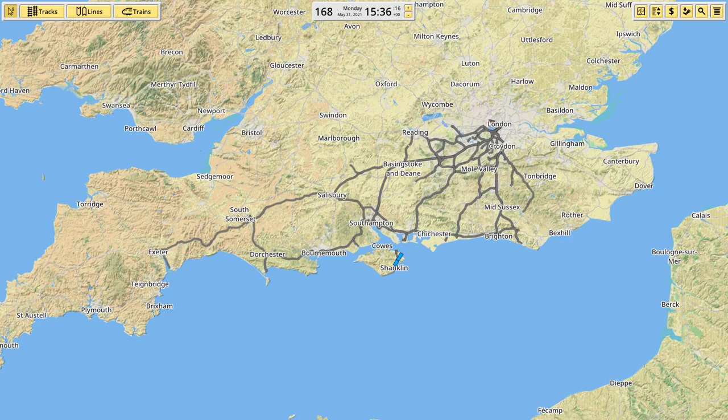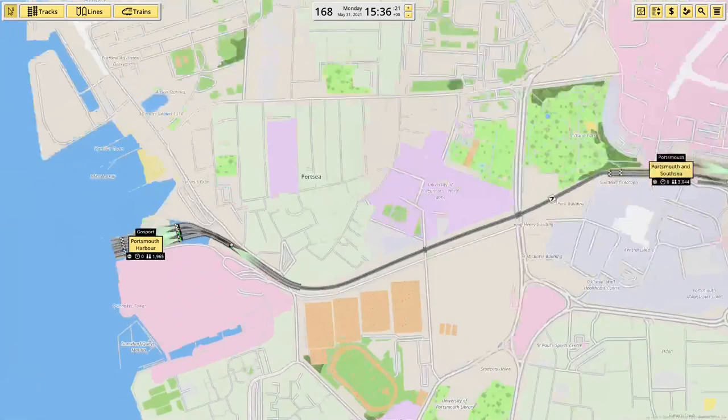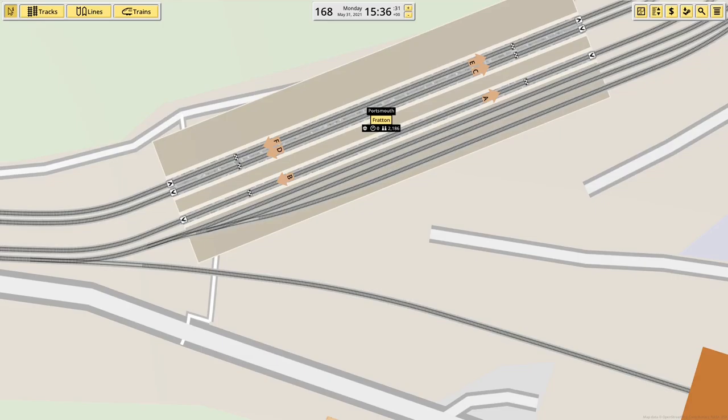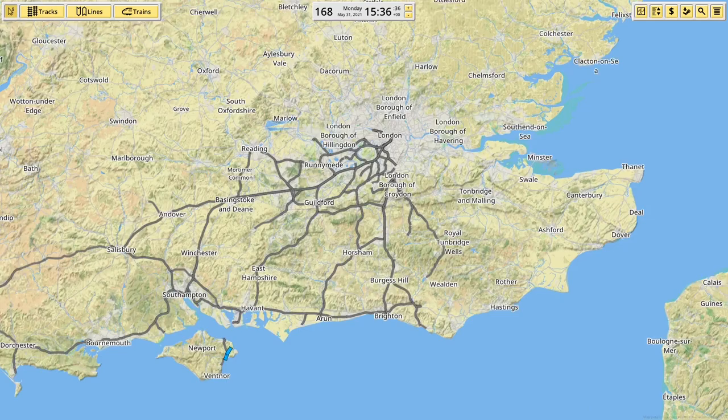Hey there guys, welcome back to NIMBY Rails. I'm currently in the process of rebuilding my map in version 1.2 using Singletrack. If I zoom in on Portsmouth, you can see I've got the new junctions making use of the Singletrack. For example, South Sea now works properly, and Fratton's got its three platforms. Currently I've done South Western Railway and most of Southern.